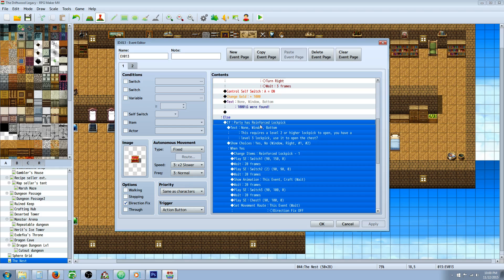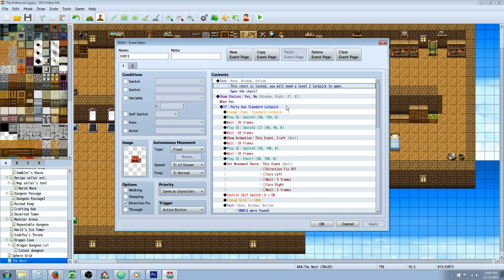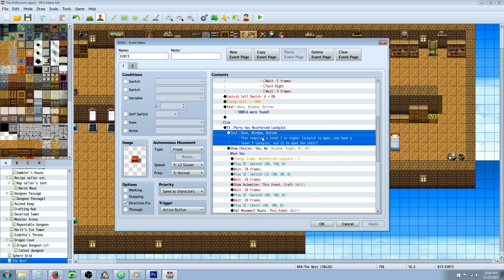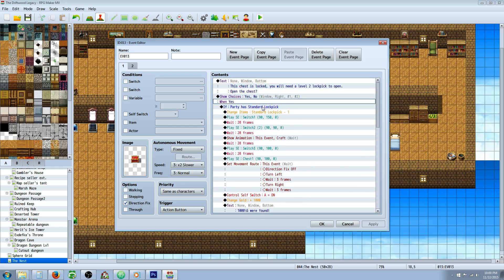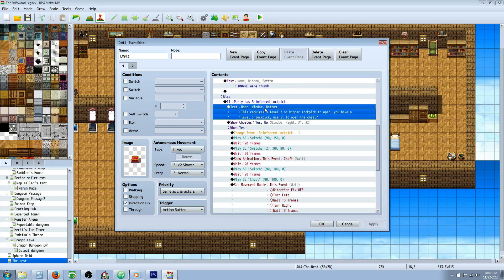Basically, you would just create another conditional branch — except this time it checks for the level 3 lockpick. So this is checking first if they have a level 2, and then checking if they have a level 3 if they don't have the level 2. In this one, you're going to let the player know that this only takes a level 2, but you have a level 3 — do you want to use it? Give the player an option with show choices.